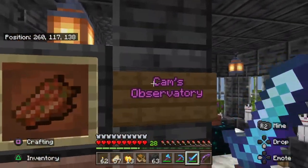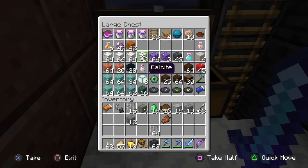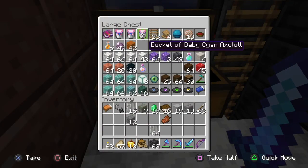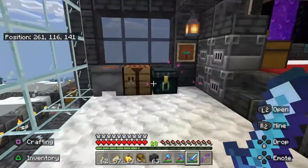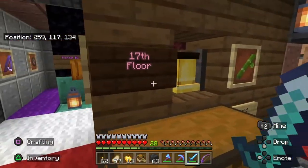Alright, so Cameron ended up being a camp observatory. And here's this place full of goodies. What the fuck is that? A bucket of baby cyan alphabet. Some cats. Peter Lemon Jell-O — that was the first time I'd seen that. Oh, it took forever to get all this fucking shit.